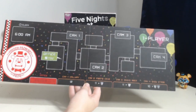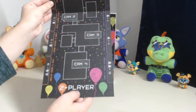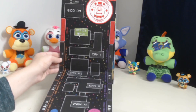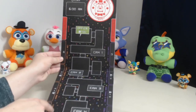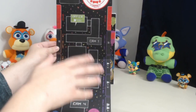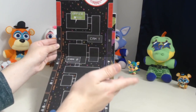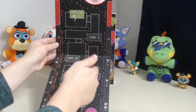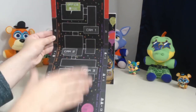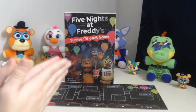Actually playing the game is going to be in a future video. Then flipping over, this is the two-player side — you've got the Freddy Fazbear's Pizza logo up top, player one down here, player two down here, and this is the building layout. The office is up here, you've got Cam 1 the hallway, Pirate Cove, the Dining Area, and the Show Stage down here. It's the same layout as the single-player side, just oriented vertically because you have two players.